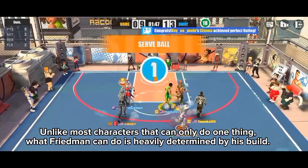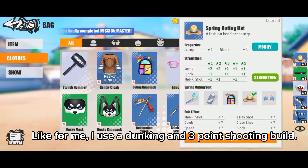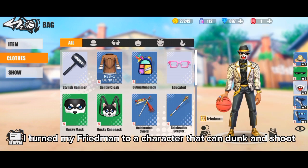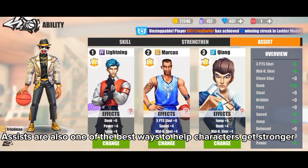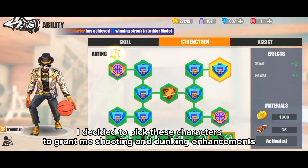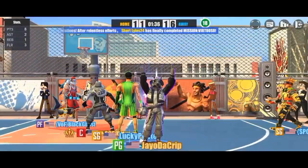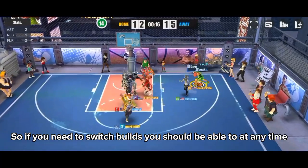Unlike most characters that can only do one thing, what Friedman can do is heavily determined by his build. For me, I use a dunking and three-point shooting build by using clothes that grant jump, three-point, dunk, and speed enhancements — turning my Friedman into a character that can dunk and shoot. Here's a quick look at his stats. Assists are also one of the best ways to help characters get stronger. You can make him shoot three pointers, dunk, or shoot mids, but don't forget that certain scoring options might be unavailable depending on your build. Thankfully, Friedman is one of the most versatile shooting guards, so if you need to switch builds you should be able to at any time.